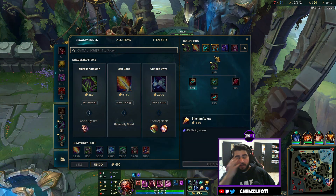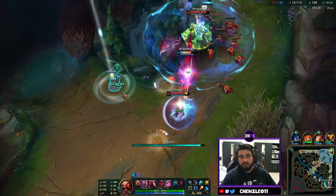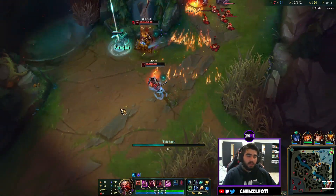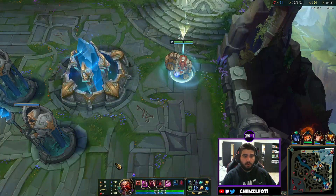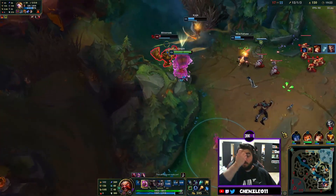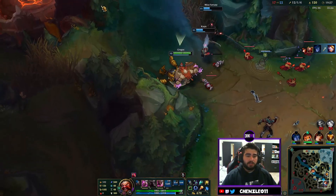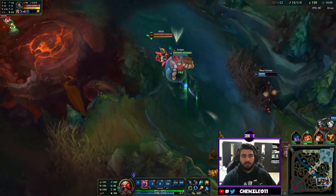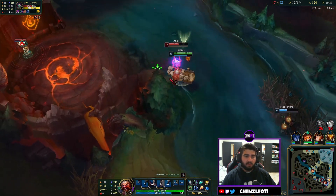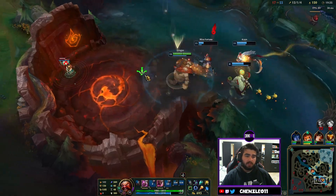Healing cut is a really reliable stat most games — there's always someone with stupid healing. This game Fiora obviously and then Draven. Beautiful ultimate there, we get the two kills and then we follow up with the barrel and the Body Slam. We're just running around having fun at this point.